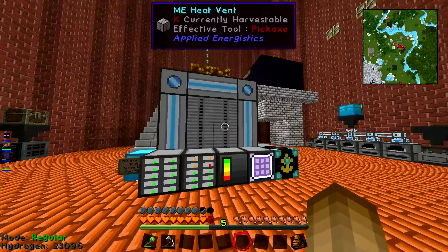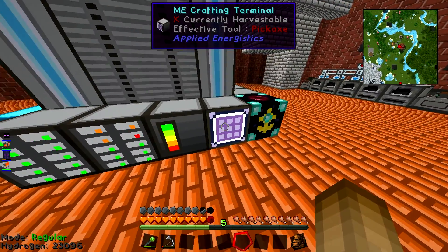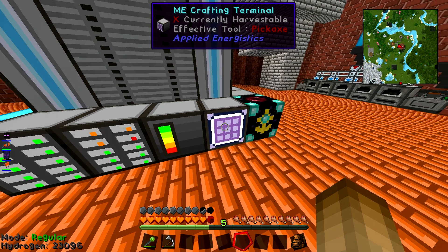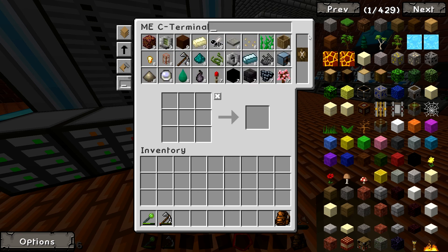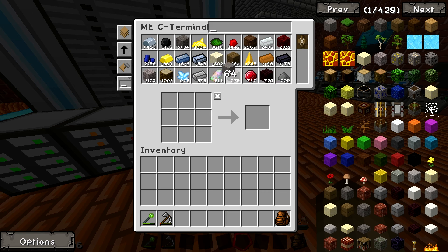Here's the one we've got in our normal base — I'm just going to show you so you can get an idea of what it does. This is your main access point and it kind of works like a chest. You can just dump all your stuff in there. We've got tons of stuff in there — seven and a half thousand iron, thousands of items, loads of different items — all in one access point, so I can pull stuff straight out of here, a stack at a time or whatever.